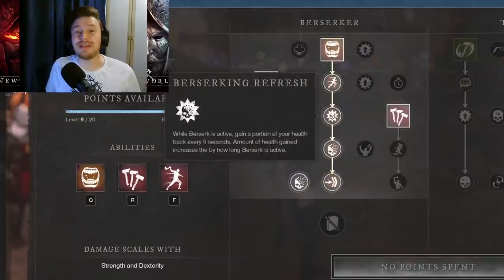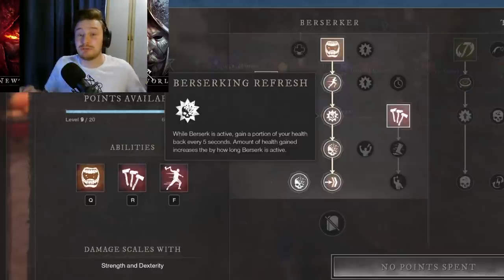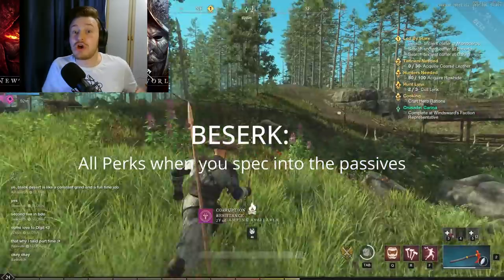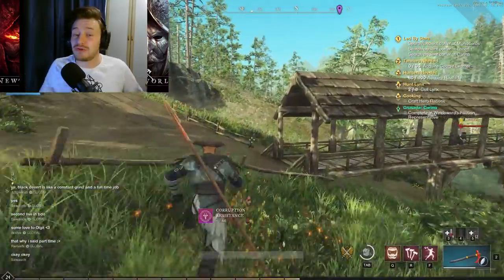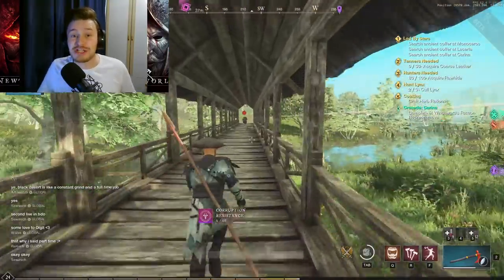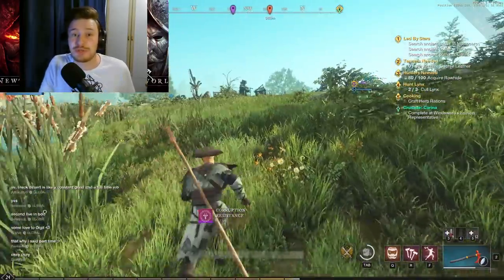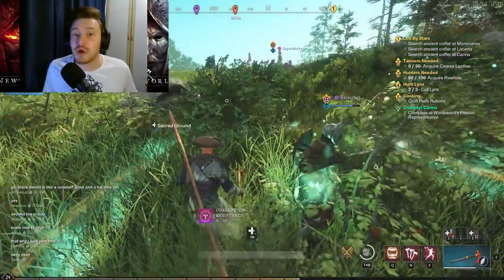The PvE build I recommend for the hatchet is the Berserker tree with Berserk, Feral Rush, and Raging Torrent all equipped. Berserk gives you all the perks discussed — the self-heal is super useful. Feral Rush lets you close gaps and dodge away from mobs when needed. Finally, Raging Torrent drops a ton of DPS with four to five very fast swings. That's definitely the build I'd recommend for PvE.